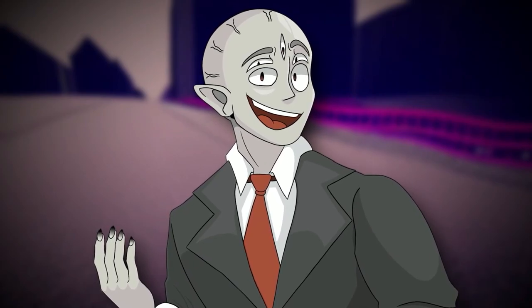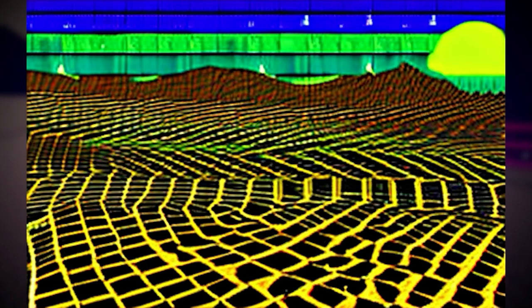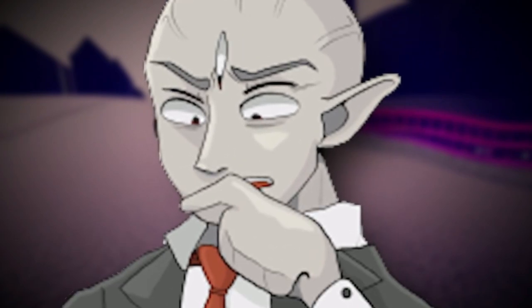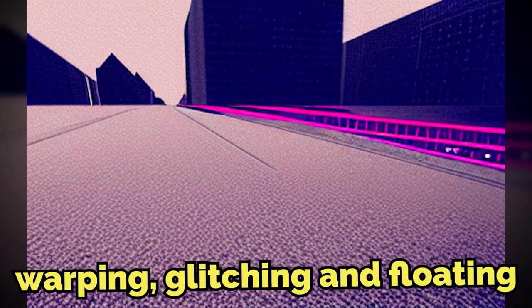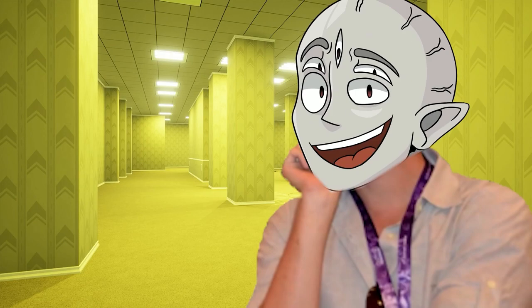Some of the places found in the Broken kind of resemble other locations and levels and landscapes from other backrooms levels and from real life, except these are non-linear, gross conglomerations, glitchy things of that real thing. So there could be what looks like a city, but it's just warping and glitching and floating around. But again, that's all just a theory — a backrooms theory.